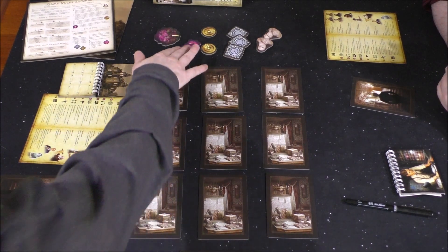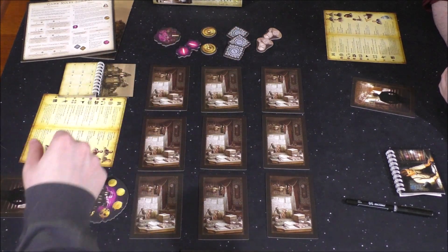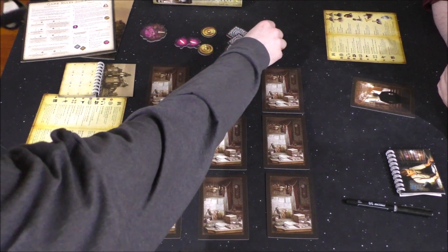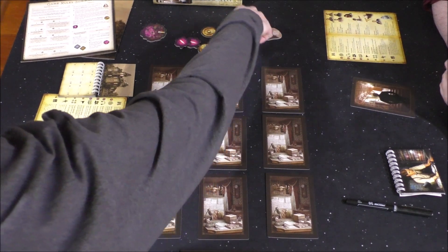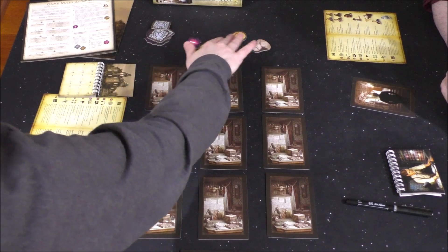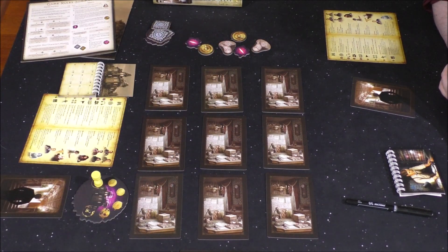It's worth mentioning that each player can only have one of each token type — either a chaos token, decryptor token, or a silence token. The victory point tokens are just for end-of-game campaign scoring. That's the general gist of it.